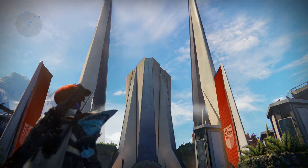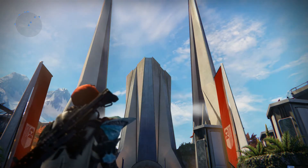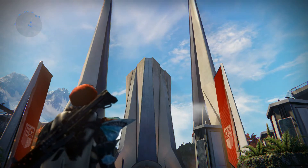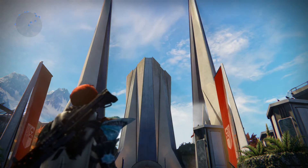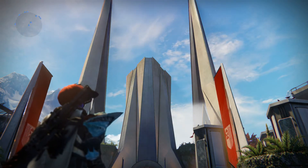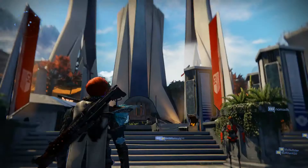Good morning, ladies and gentlemen. Welcome back to another BGA and co-Destiny. Today is Friday, March 13th, 2015, and that means Xur is back in the Tower. We're going to show you where he's hiding and what he's got in his inventory this week, so follow me.